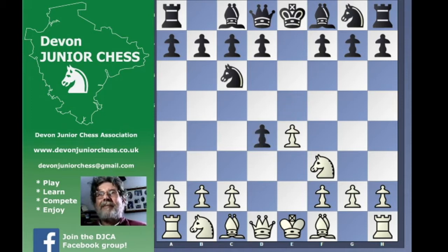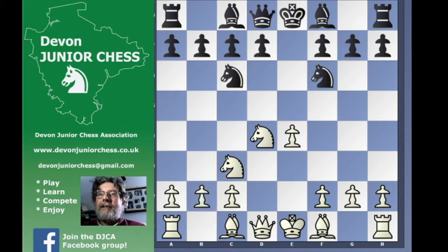So this is the c3 — this is the Scotch Four Knights game. The Scotch game we pick up after just Nxd4, but Black doesn't have to play Nf6.